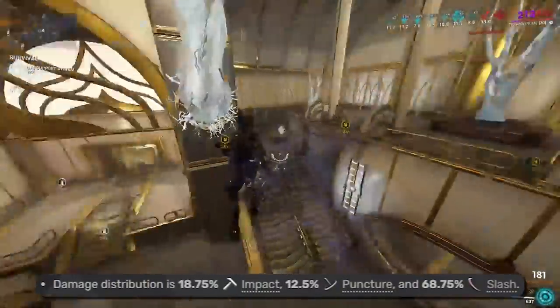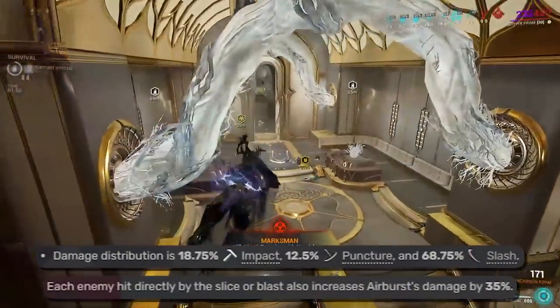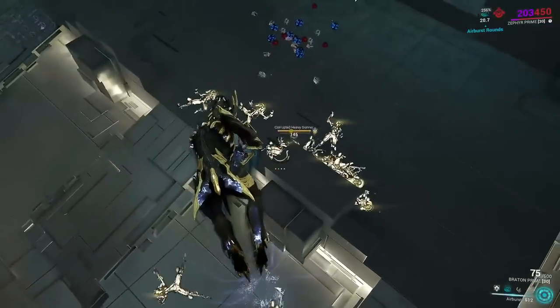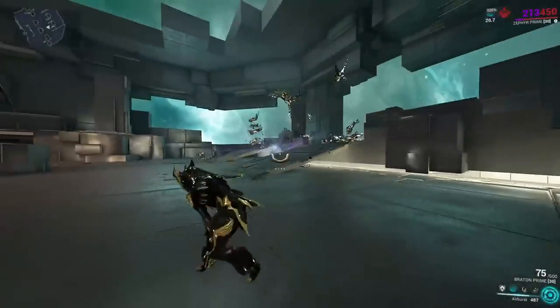It does do a slight amount of damage on enemies it pulls in; interestingly this will scale off of the amount of enemies pulled in, but it only really serves as a fun low level nuking ability. Airburst does not require line of sight and will pull enemies through walls as much as possible, as the suction effect will linger for 2 seconds upon connecting with a surface.